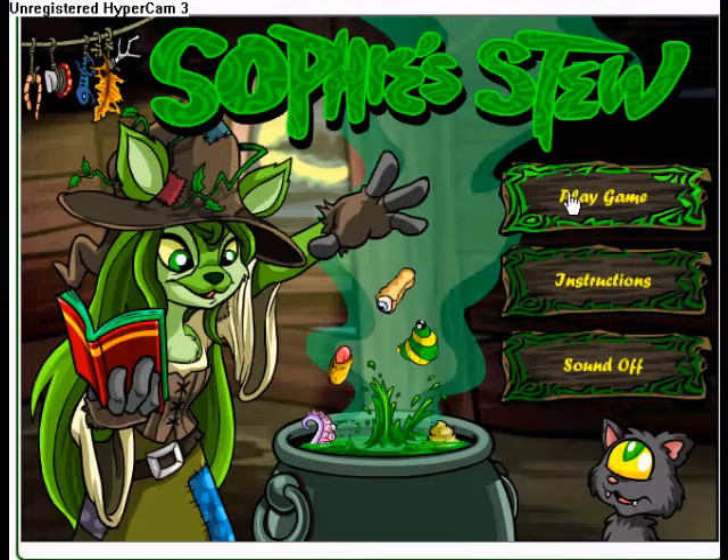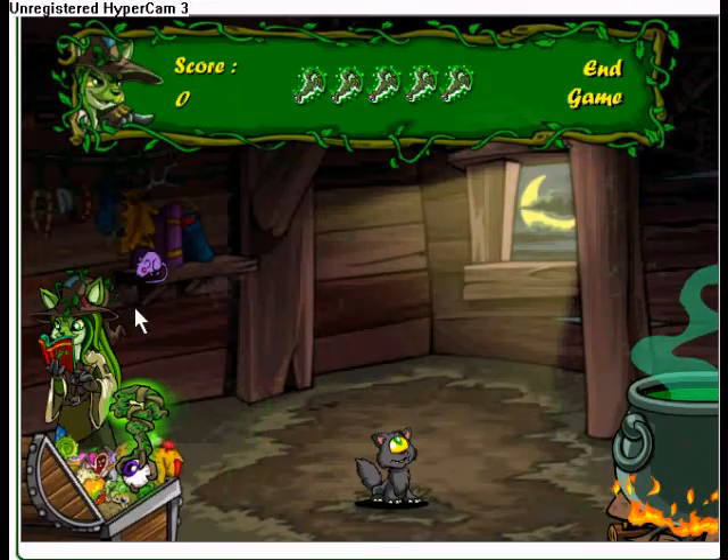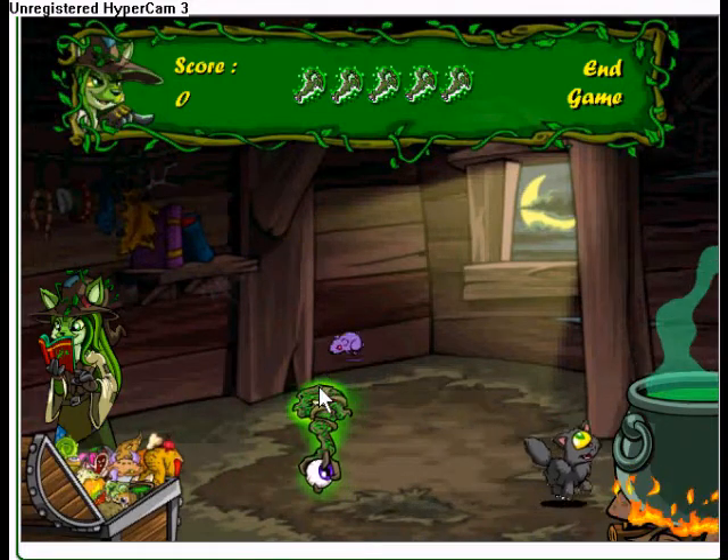You just play the game and the game is going to lag — it's going to go slow. She's going to throw them really slowly, as you can see. The mouse takes a while. And you just play it normally.